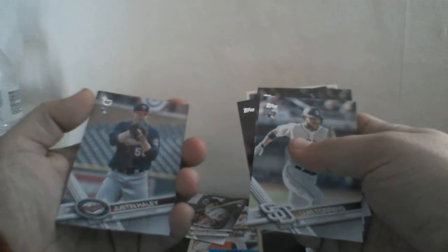Luis Torrens rookie, Jake Lamb, a Starling Castro All-Star Game insert. And a really nice card here — a Derek Jeter All Rookie Cup card, very nice. There's a Topps rookie card that's numbered — numbered out of 99, a Justin Haley rookie — nice, good pull there. A Jose De Leon rookie, Zach Cozart All-Star Game insert, an Austin Bibens-Dirkx rookie card, and a Jeff Hoffman rookie card for the Colorado Rockies.